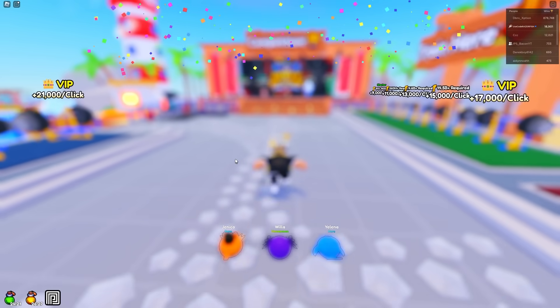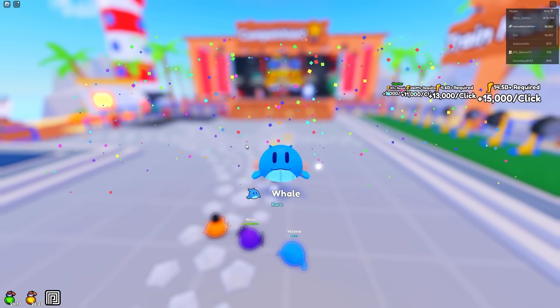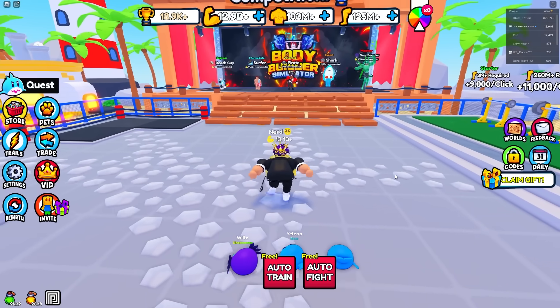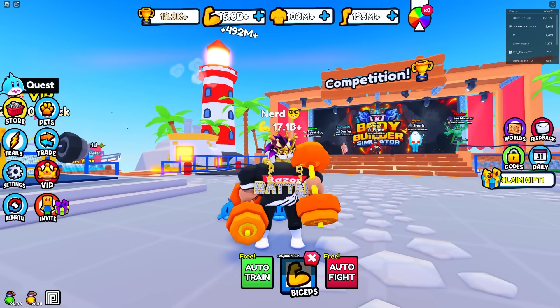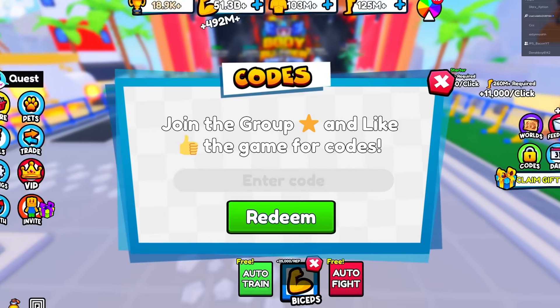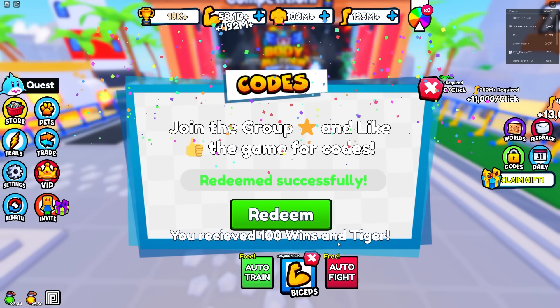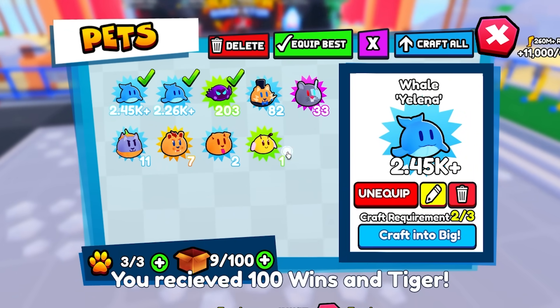Give me a rare pet, please. I got all my luck. I got a whale again — okay, that's not bad. So let's auto train our biceps. I'm getting like almost 500 million a click. There's a code that we can redeem — they gave us 100 wins and a tiger, but the tiger wasn't good. Well, I got 80 billion right now.